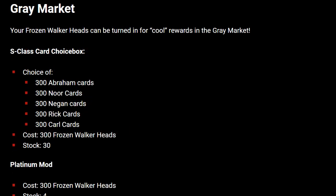Lastly there is the grey market — your frozen walker heads can be turned in for cool rewards. S-Class card choice boxes featuring Abraham, Negan, Nor, Rick, or Carl cost 300 frozen walker heads each. By my calculations we should be able to get two of these from running the entire roadmap, and then maybe get some extras just from doing the daily missions with your faction. Platinum mods also cost 300 walker heads each, so you can decide whether you want 300 cards of a particular character or a platinum mod. If you get extra ice scrapers beyond the 200 needed to complete the roadmaps, you can turn them in for five birds, with a stock of up to four.